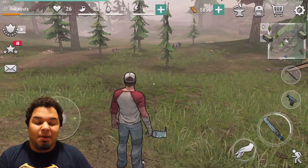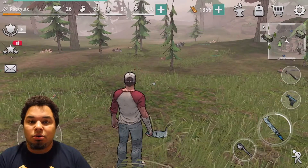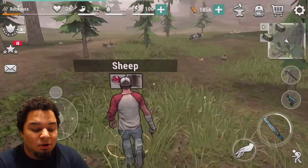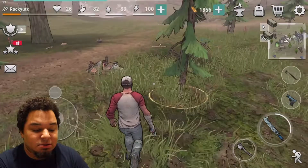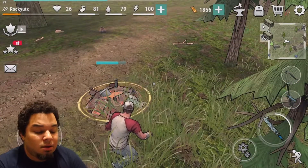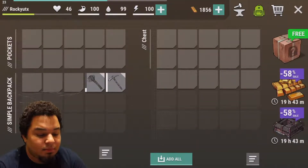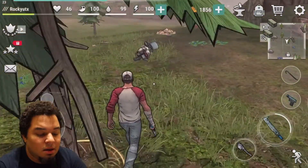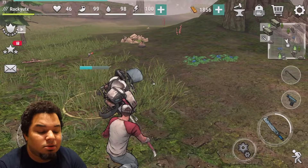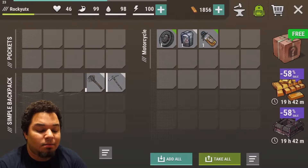Number one tip I can give you right now: never use your crowbar for dealing damage. You're going to need to focus your crowbar on being able to strip parts off motorcycles and mecha suits on the ground. You're going to want to use your crowbars for breaking down equipment to take back to base camp to increase your level of what you've got going on back at camp.